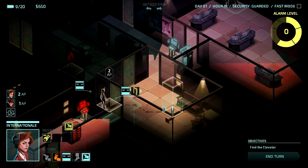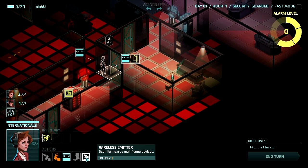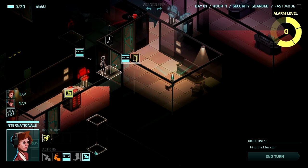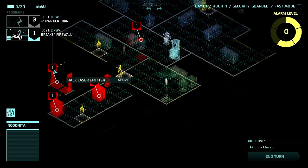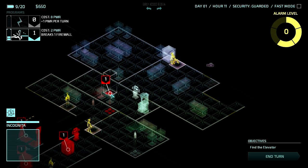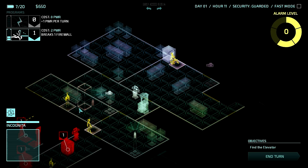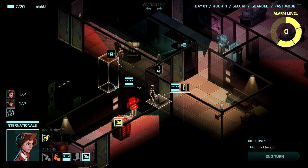I'll keep her there for the moment. She also has this wireless emitter which will reveal all the stuff in the area. There's a laser emitter there, a corporate safe, and a security camera. Let's take that camera over while we can. I should probably use that more often than I do. Alright, I'll end her turn and see where all these guys head to.